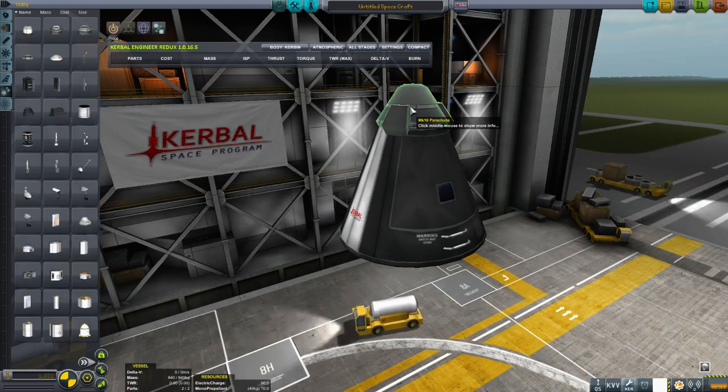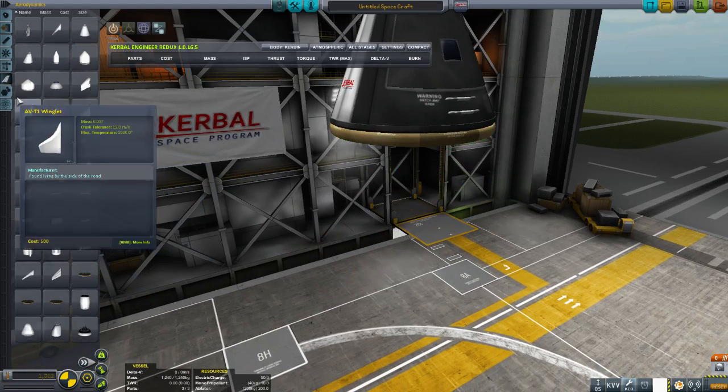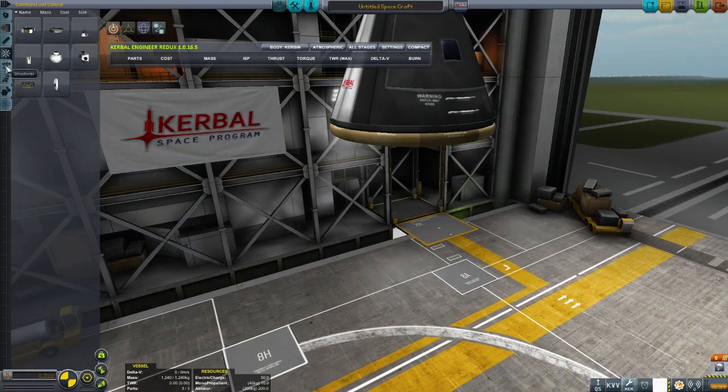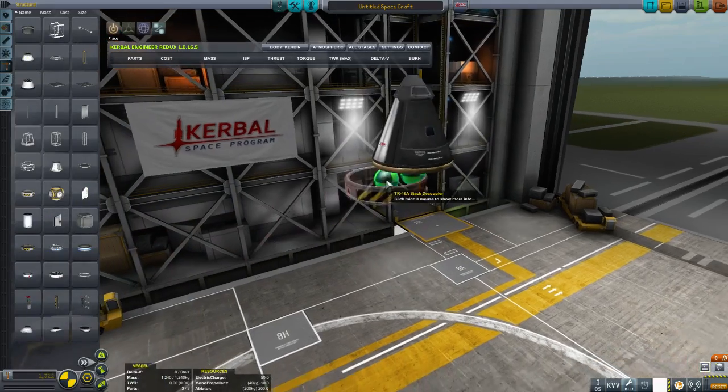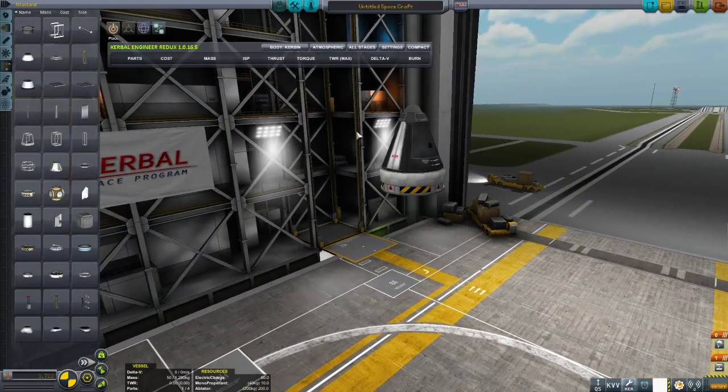We need a parachute, and we're going to need a heat shield, and we're going to need a decoupler. This is our payload. As you get further in the game, your payloads will get bigger and bigger.